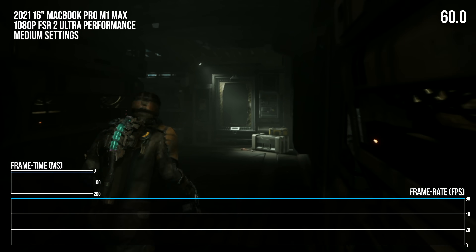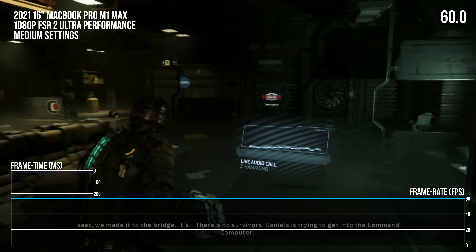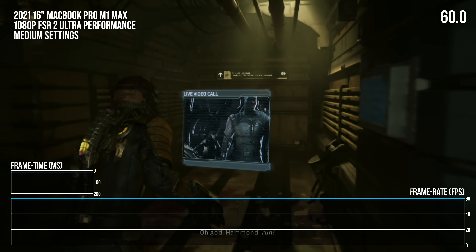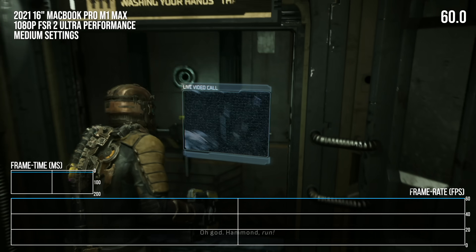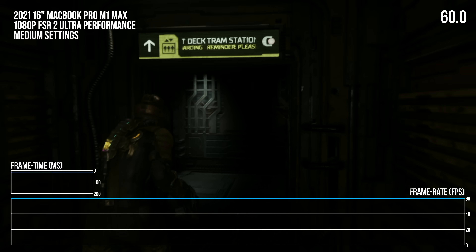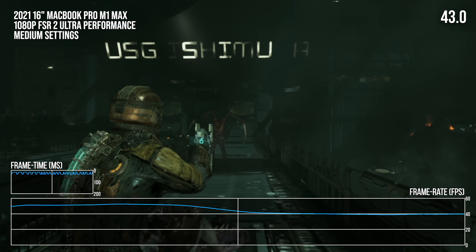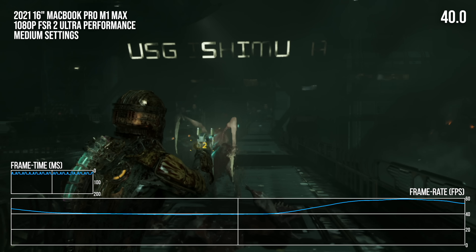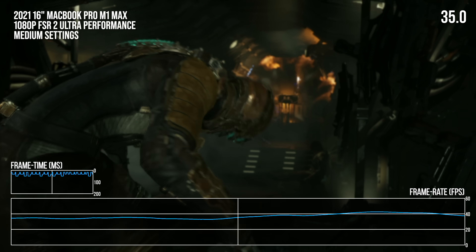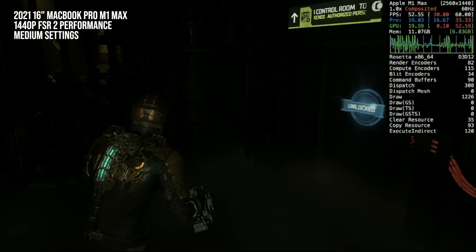After muddling around in 30-60fps territory for a while, I cut the settings as far as I could reasonably go — to a 1080p output, facilitated by FSR2 in its ultra-performance preset, along with medium visual settings. That steep settings compromise was finally enough to get us to 60fps performance. It's not a perfect 60, as some volumetric-dense areas raise substantial issues. But it is a very playable and decent experience once you've gotten past the compilation-stutter-rich opening. There are no rendering issues, and I couldn't see any unexpected problems with the game logic either. And this is basically a one-click port enabled by the Game Porting Toolkit.